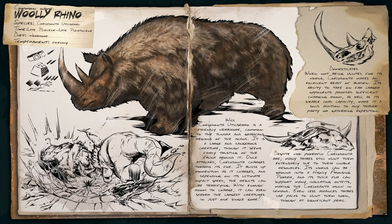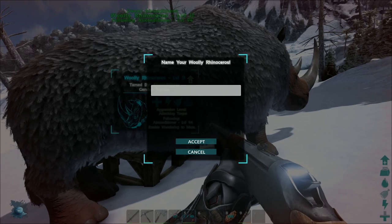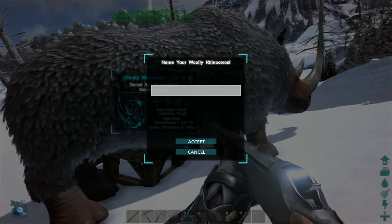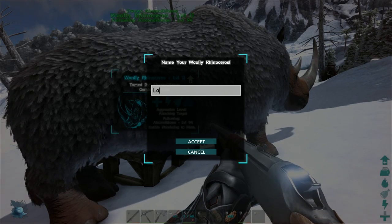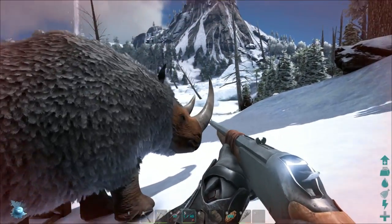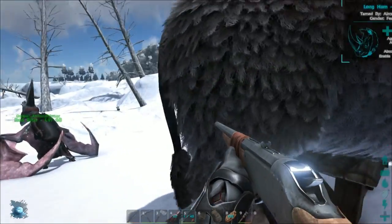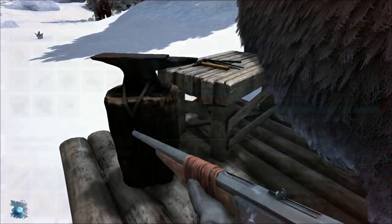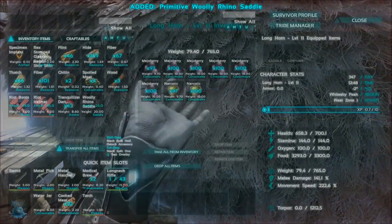We gotta see about trying to kill one of these bad boys and see exactly how much stuff they got. Thick fur — insulating — I'm guessing they give you a lot of hide. Let's give this guy a name. What should we name him? Longhorn. I'd say the name fits him. So what we're gonna do with Longhorn here is get the Wooly Rhino saddle and slap that on him.